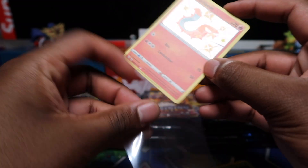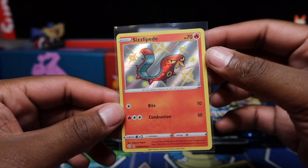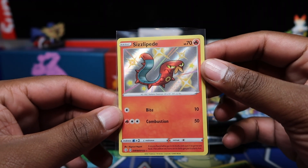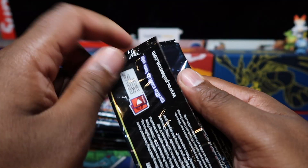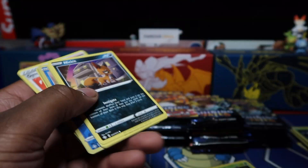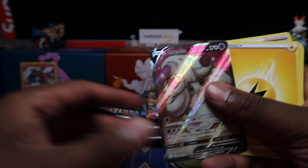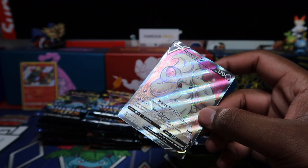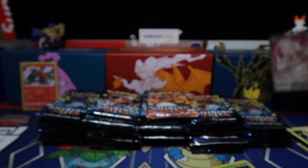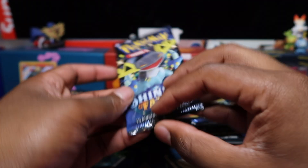A lot of people just have a ton of these baby shinies since there's so many to collect. There are about a hundred holo shinies in the set, so they're holding their value — you could open a thousand packs and not complete the baby shiny set. Got a full art Whimsicott, one of the only regular full arts you can pull. Hopefully we can pull a Charizard — we've pulled 10 Charizards on the channel so far.